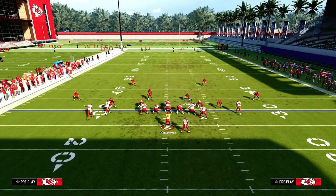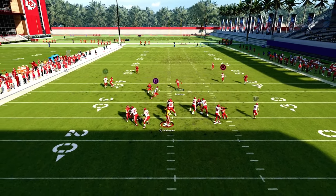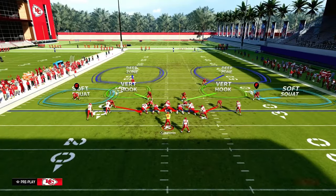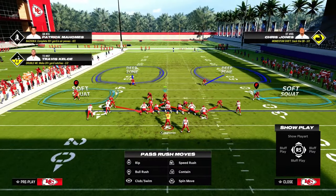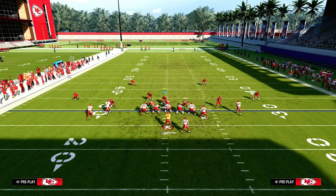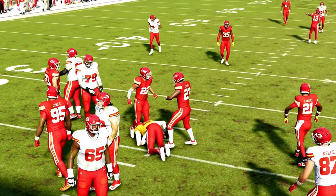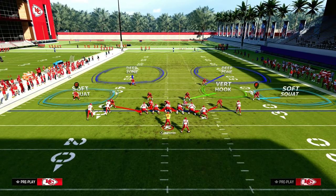This is part of the problem with the game right now. If they block a tight end, they will for the most part pick this up. Sometimes you can get some sheds or disengages, but for the most part they are going to pick up this blitz. So what do we need to do if they block their tight end? We need to blitz another linebacker — we're going to blitz our linebacker on the left side. You'll see we either get A-gap pressure or edge pressure.